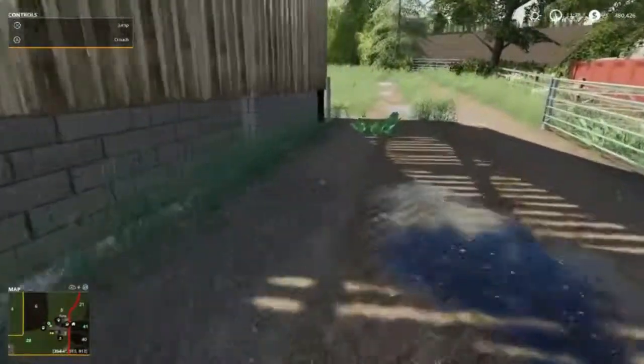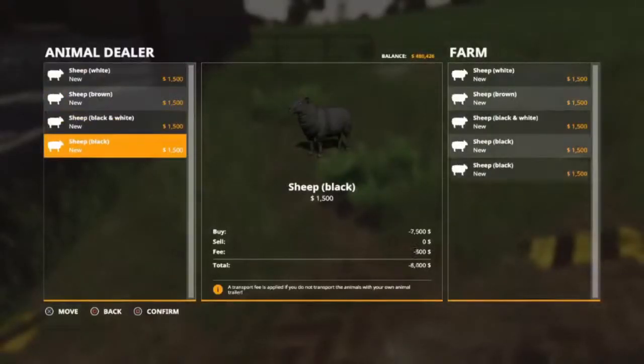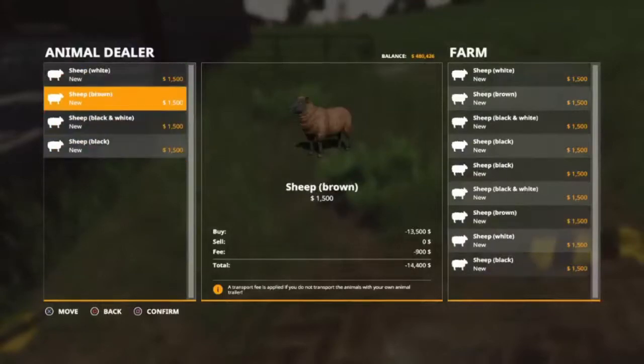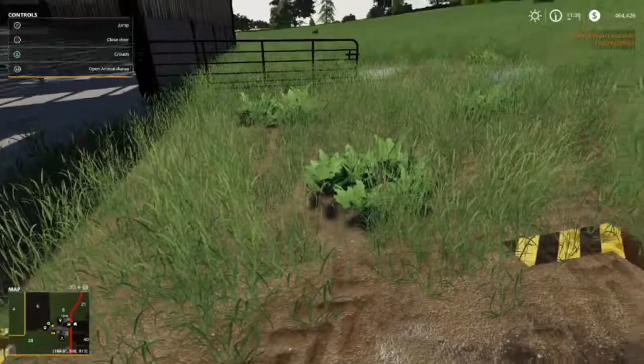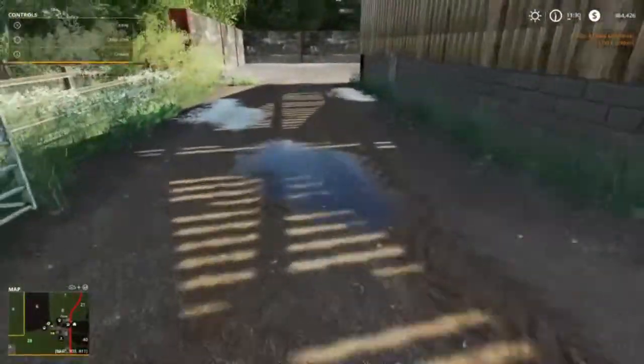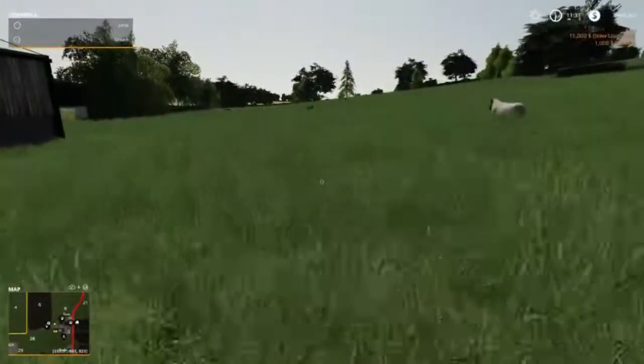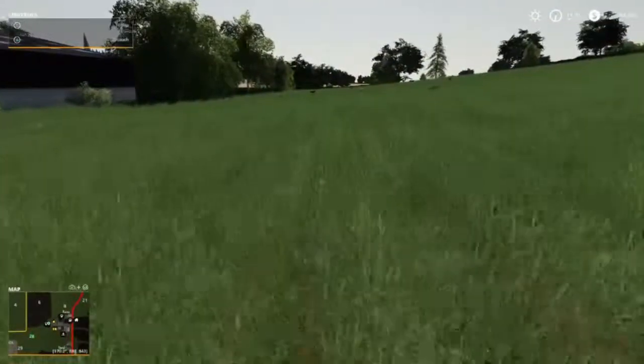The trigger is right here. Let's do a black and a brown for a total of — with the transport fee it's a thousand dollars. Let's confirm — and now we have sheep. Now that we have sheep we want to mind our gates.